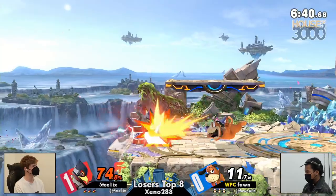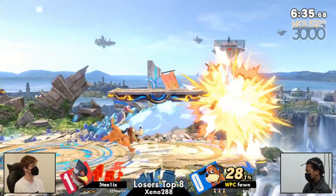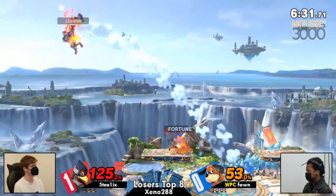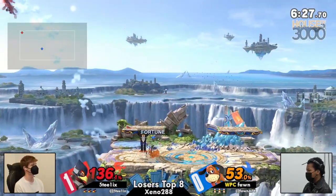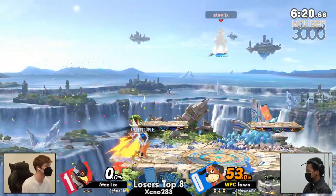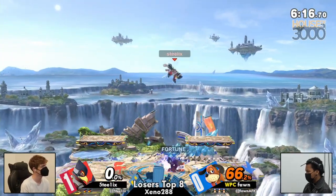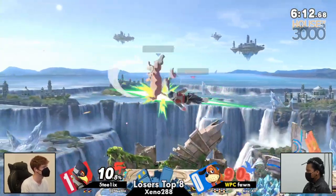Fawn running it back to small battlefield for game two, and finally starting to get that set play game plan that Fawn loves to go for. Once again the can coming through — definitely a better trade for Fawn at these percentages. Steelix now at 136, definitely in range of death. That neutral air right there — just a strong callout. No setup, no gimmicks, no tricks. Just: I'm going to nair here because I know you're jumping in.